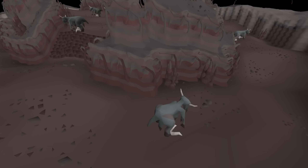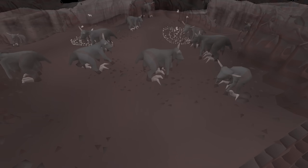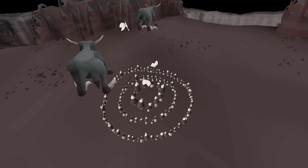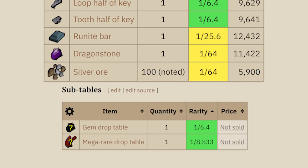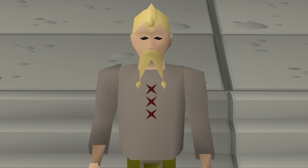If you want the definition of unusual, look no further than the drop table of the Goraks found in the Gorak Plain. For some odd reason, Goraks in this area roll the gem drop table 100% of the time — the only thing they can drop is from this drop table. The gem drop table is different from the rare drop table; however, the rare drop table still has a chance of dropping something from the gem drop table. The gem drop table also has a chance of rolling the mega rare drop table. This game is weird.